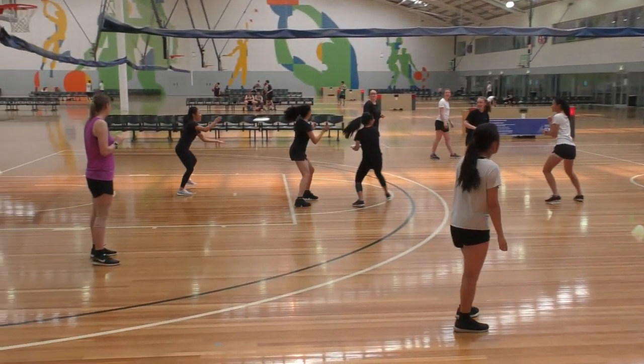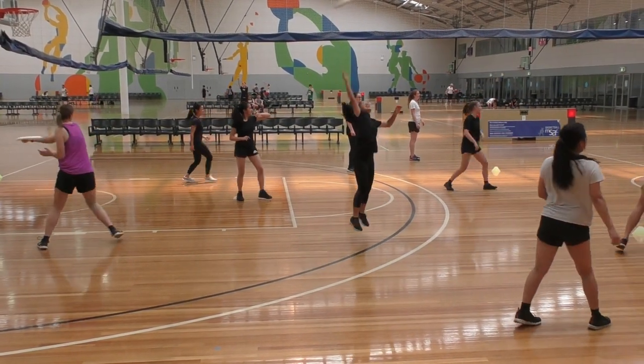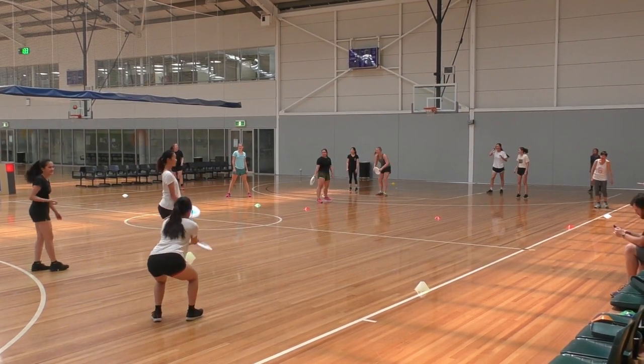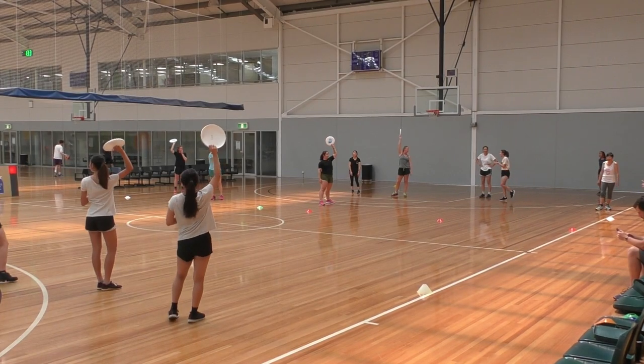On the signal, players throw the discs to the other side of the court. Play stops after a set period and discs on each side are counted. The team with the least discs at the end is the winner.